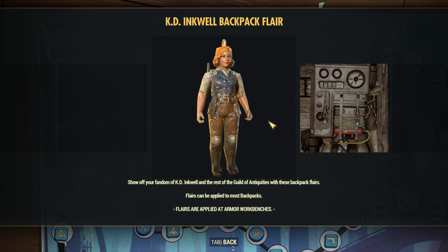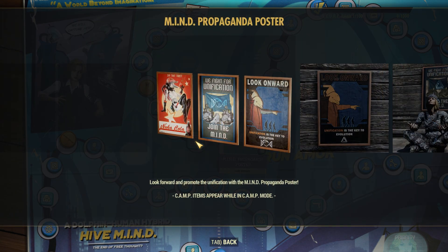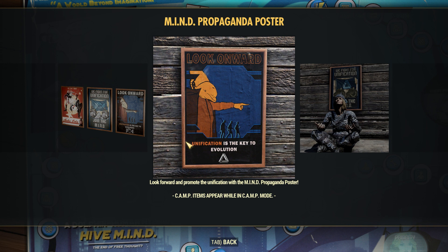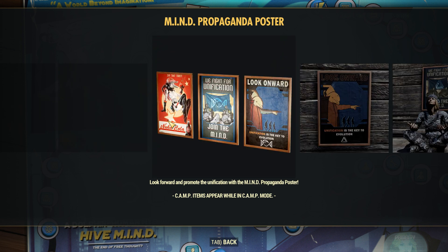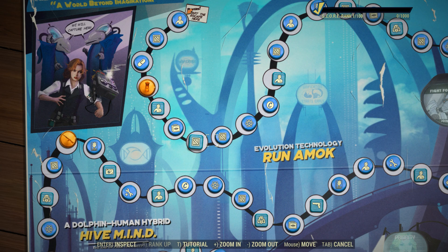We have the inkwell flare, and we also do have some lunchboxes. The mind propaganda poster — 'look onward, unification is the key to evolution, we fight for unification' — something in the back there. And then there are Nuka-Cola with a dolphin posters right there. The poster set is very nice for that early in the scoreboard.